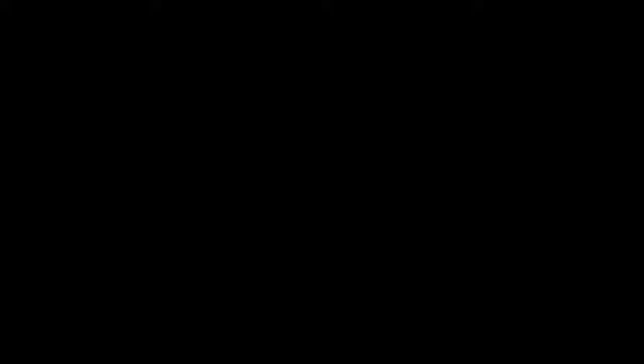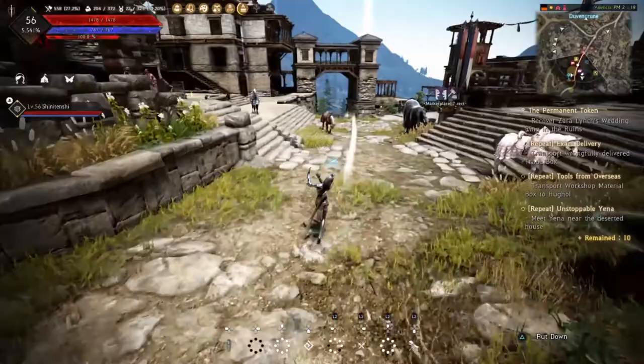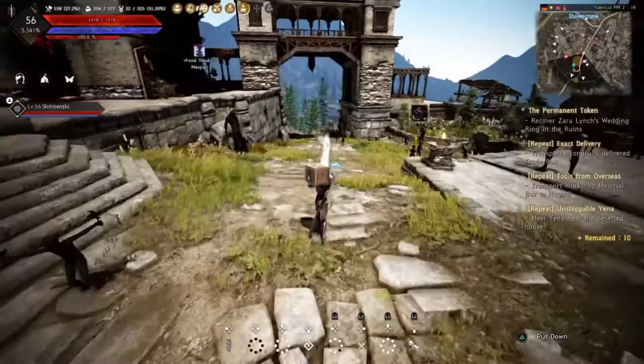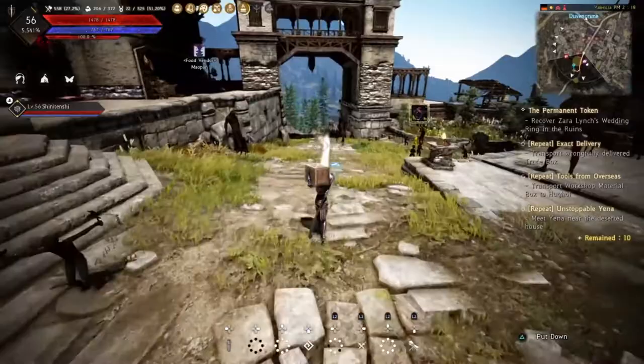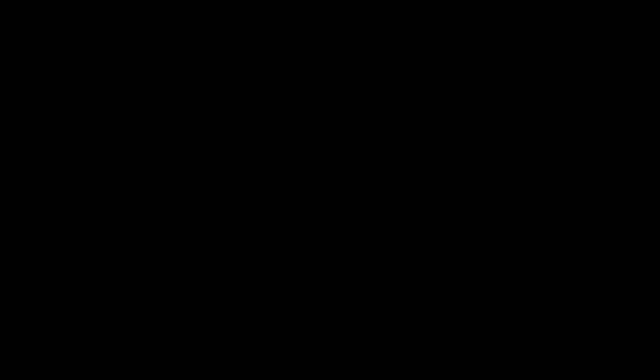After that, run back a little bit and speak to Drexen - he wants you to deliver a box for him. We say no worries, we're on our way out of town and can do that. Pick up one of his boxes and it's going to automatically create a waypoint, so just hit L3 and auto-path. Just outside the gates you'll see the woman you need to give the box to. Set it down and she gives you 150 contribution XP.